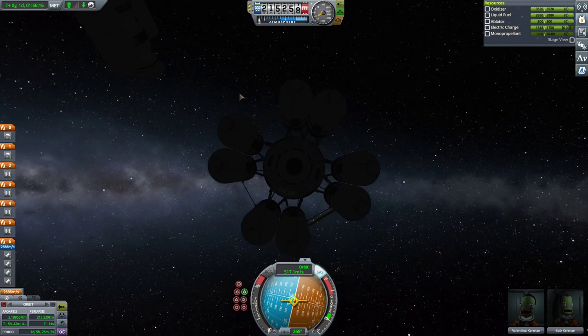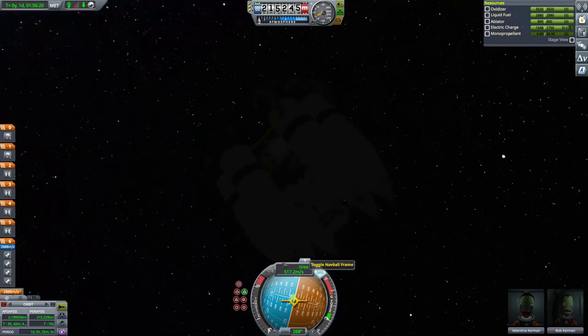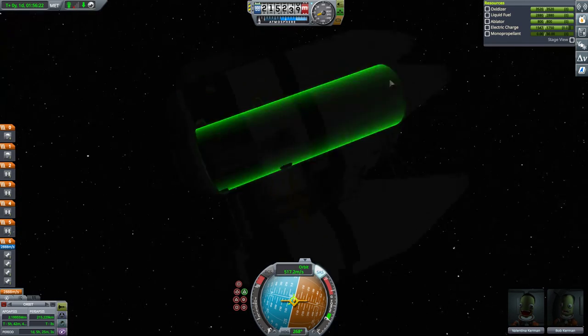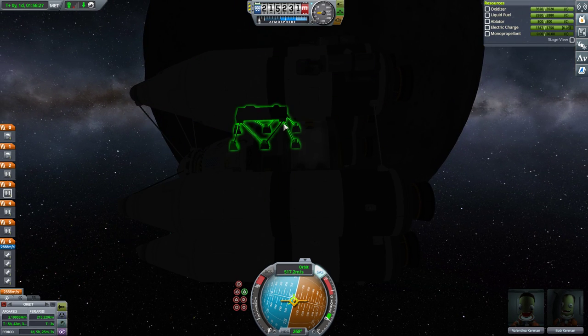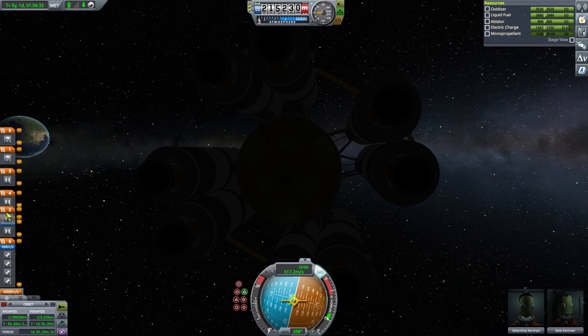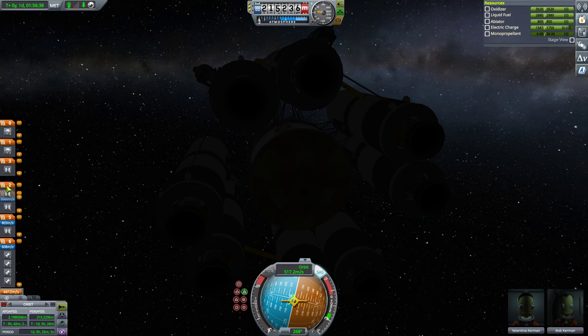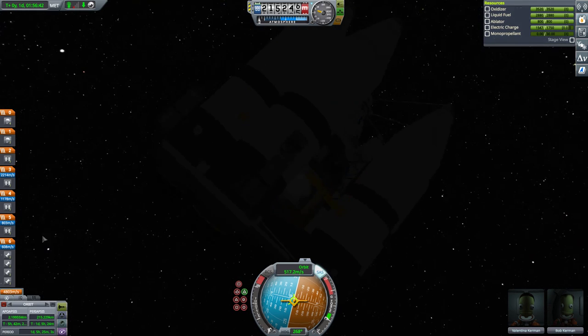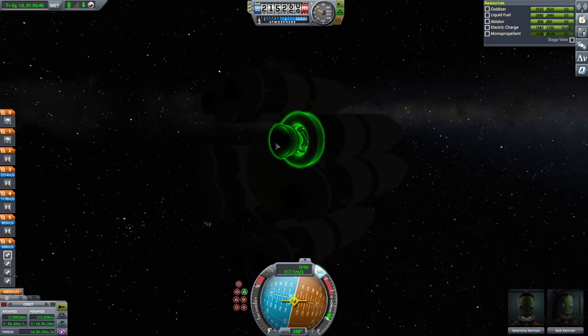So what I need to do is correct that. The first stage I need to ditch is this one, then this one, then this one. I have 4.8K delta-V. So even then, my staging was incorrect, it seems. So I need to intercept Tansby here. The first thing to do is to correct my tilt to match Tansby's, so at this ascending node here I will do a correction.